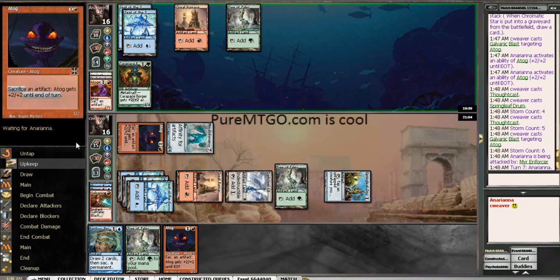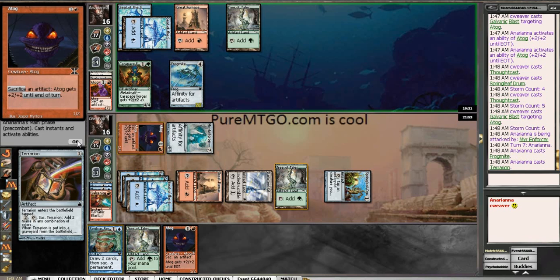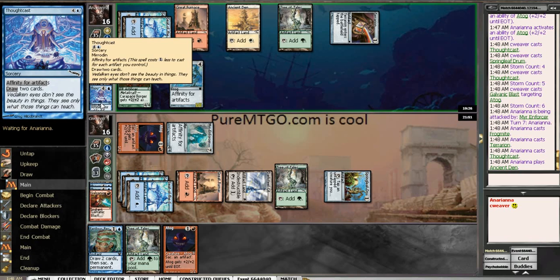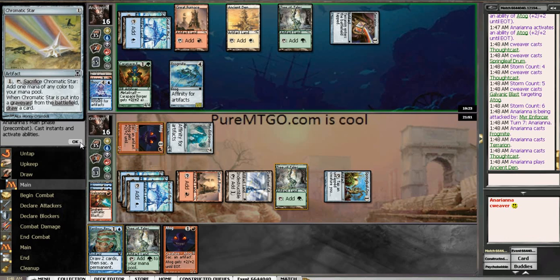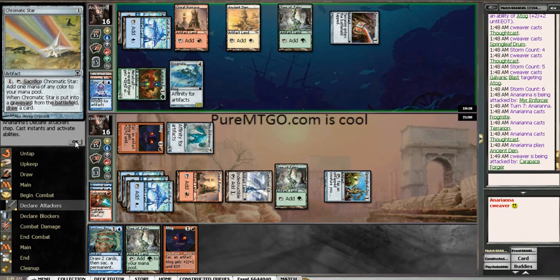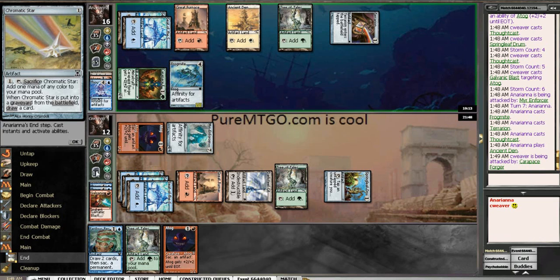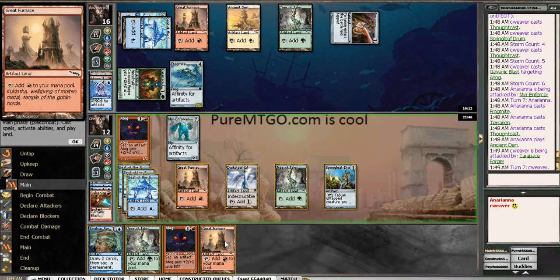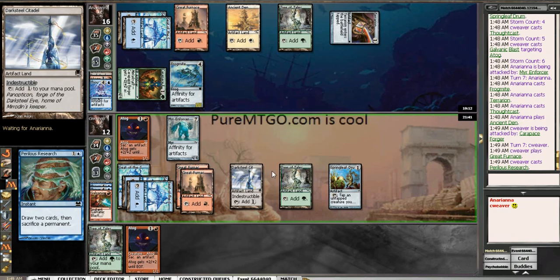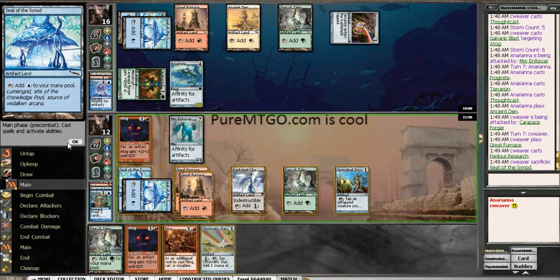Just attacking with the Mirror Enforcer for free damage — why not? It's a pretty gutsy attack, my friend. Pretty gutsy indeed. But I will defend your right to attack. I'm going to Perilous Research now — I want some decent stuff. Okay, just sacrificing the Seat of the Synod.